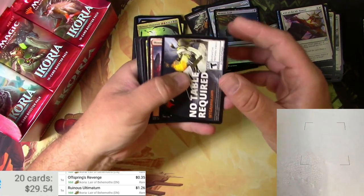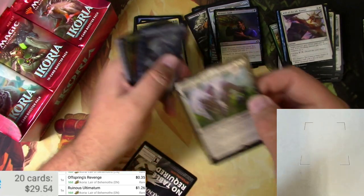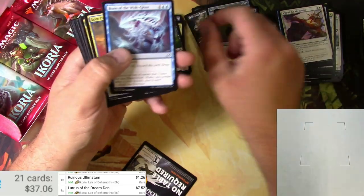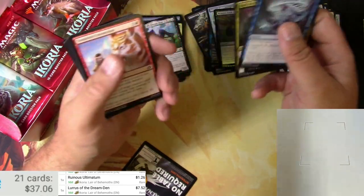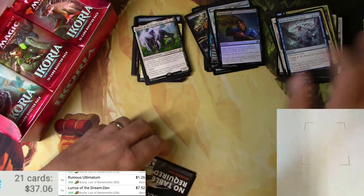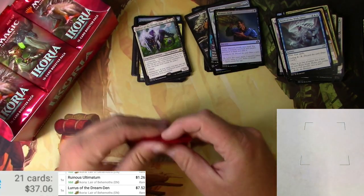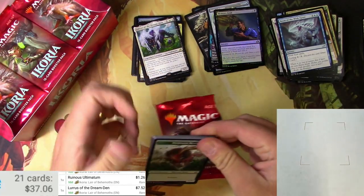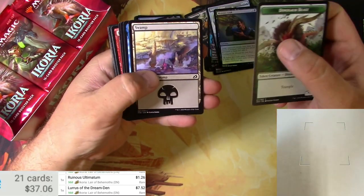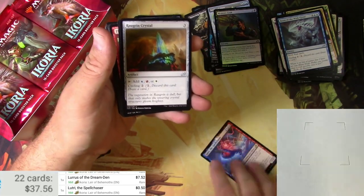Mountain, Lurus of the Dream Den. Is this thing holding any value now that it's been knocked down a peg? Still $7.52 — that's a decent pull. Dinosaur Beast, Swamp, and a Lutri the Spell Chaser — just a little bit of value there.